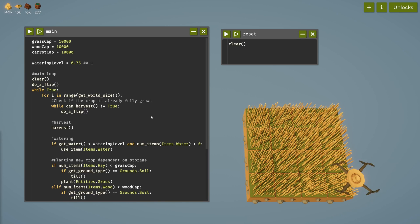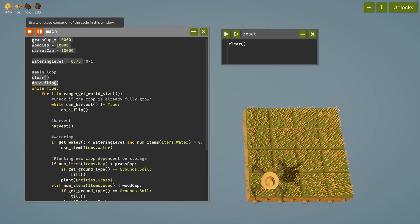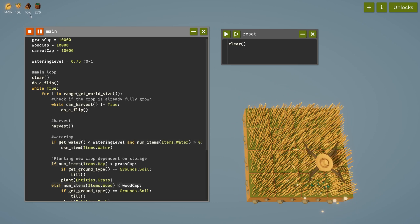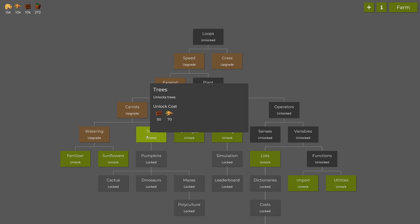Welcome back to the farmer. Last time we tried to put all our code into one single program to run, and I actually let it run for a while - it works beautifully and I stocked up on some materials. I put the grass, wood, and carrot cap a little higher to 10,000 already. Today what I want to do is take a look at trees.